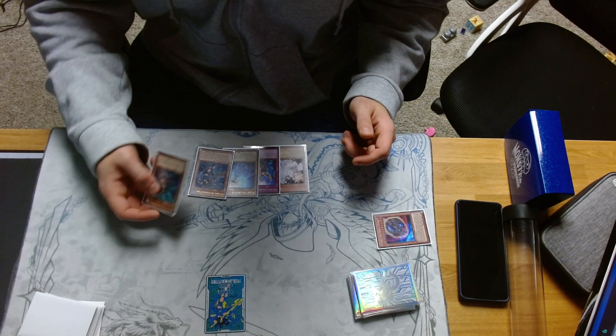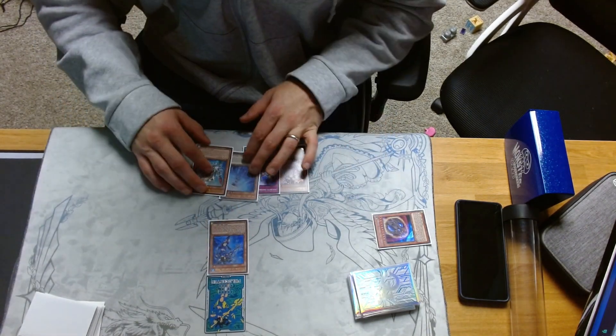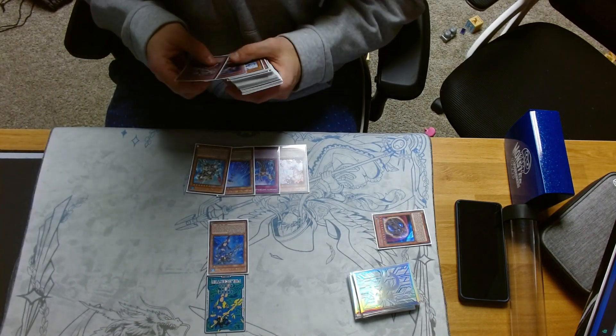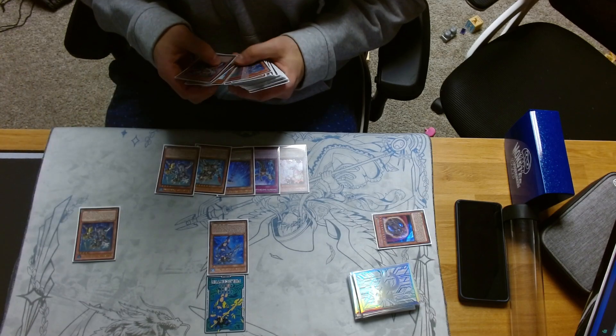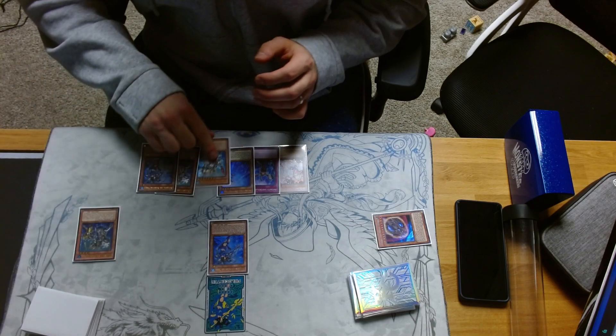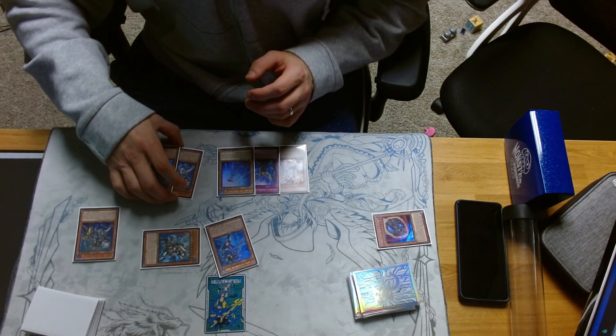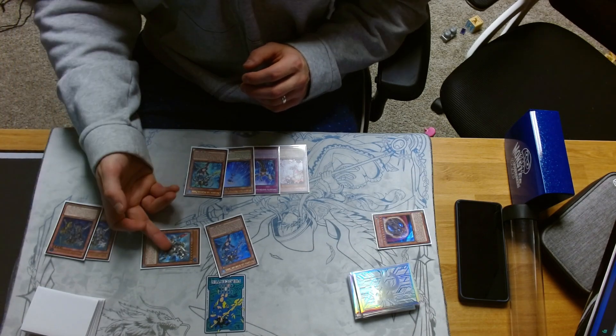We have follow-up if we do get Nibiru'd. This will start with Prince, normal summon Prince, Prince Effect, send Dragoons, add Dragoons, Dragoons Effect, add Prince. Then reveal Taeus by discarding Dragoons, and do Chainlink 1 Dragoons, Chainlink 2 Taeus.